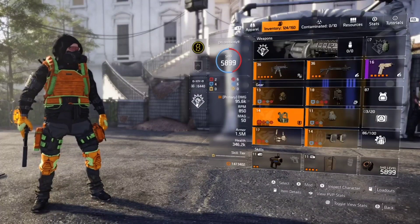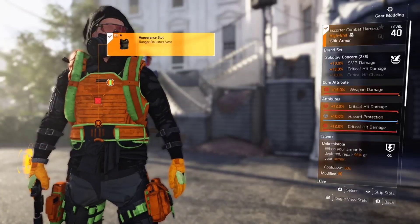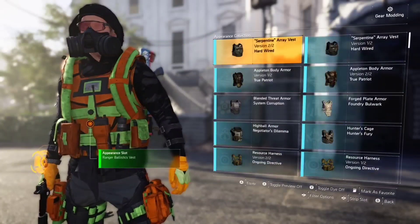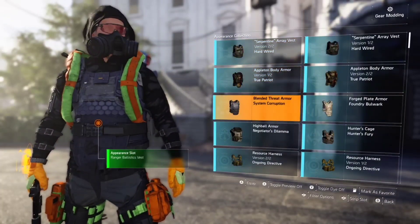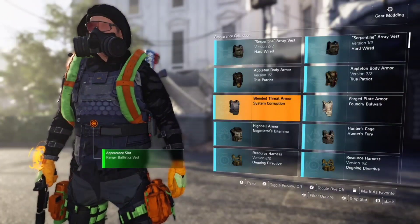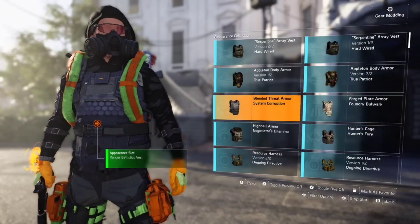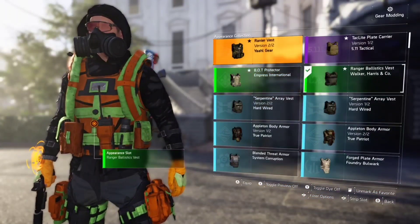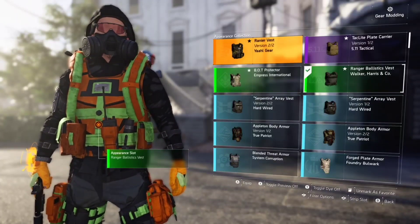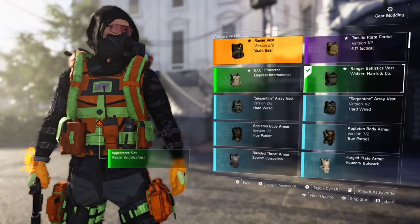Now we're going to go over chest pieces. Certain chest pieces have grenades, ammo pouches, and other attachments on them like this one right here. The System Corruption chest piece makes it pretty dark — not too dark — so you can go between daylight and nighttime. If you want anything, get all the System Corruption pieces. The Y'all Gear chest piece I use on my medic builds because it gives that little red cross on the front, kind of making it look like a real medic.